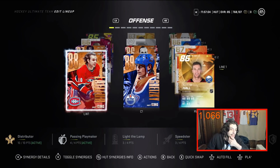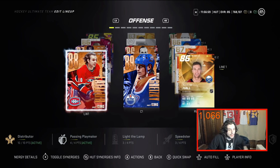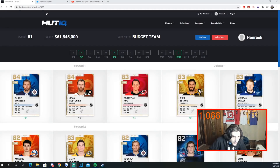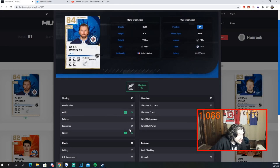McKinnon is 91, most of my team is 90-plus speed. Even on defense, Carlson is 90, Heiskanen 89, Coffey 90, Downey 88, Riley 88 — most are 88-plus speed, which is very good. Now let me show you the team I built for this value. I'll explain my reasoning for every card.